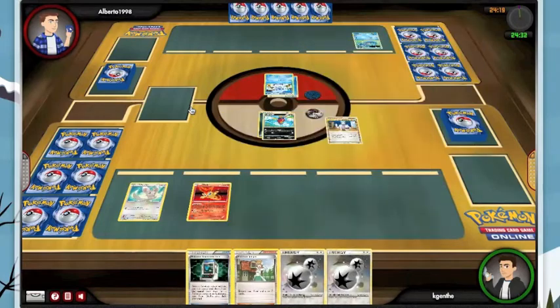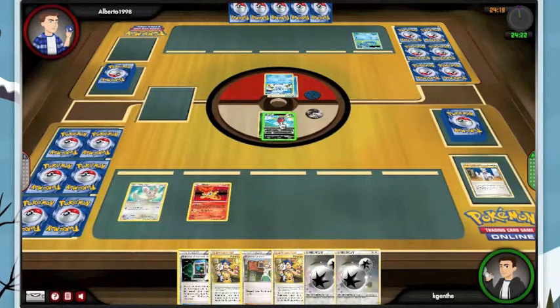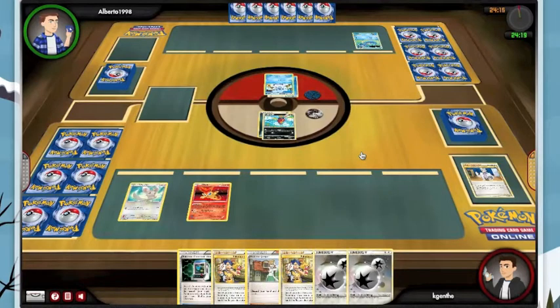We got the Juniper so we should be in good shape. We've got Collector, Communication, and Darkness Energy. We should be able to try for a Strip Bear on turn two, which is definitely ideal.